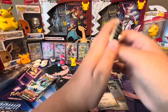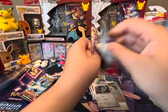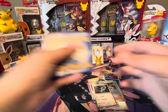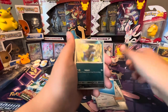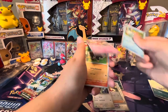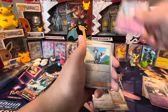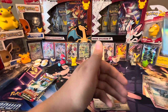So, first pack of Paldea Evolved. Here's your code card. We got Dino, Magikarp, Slowpoke, Litleo, Fletchlander, Vigoroth, Orangaroo, Wigglytuff Reverse, Faulkner Reverse, and a Veluza holo.